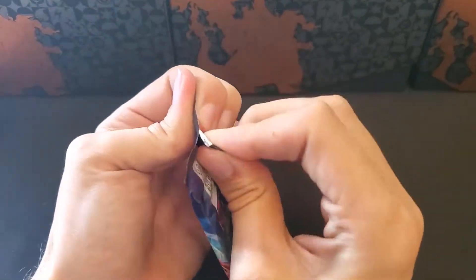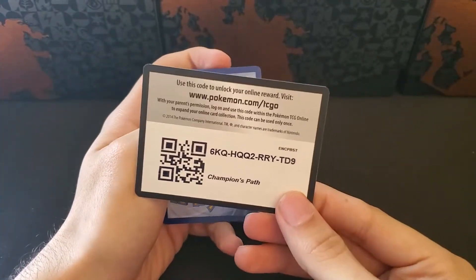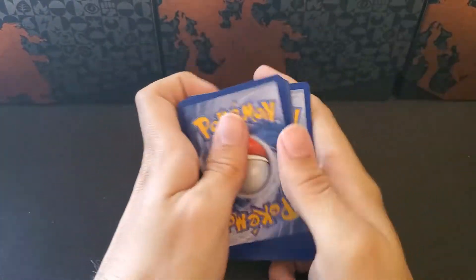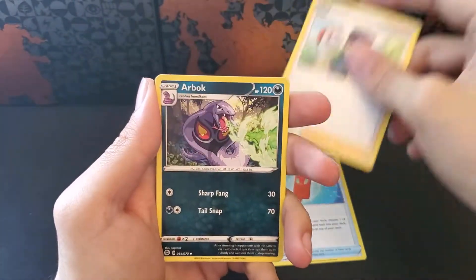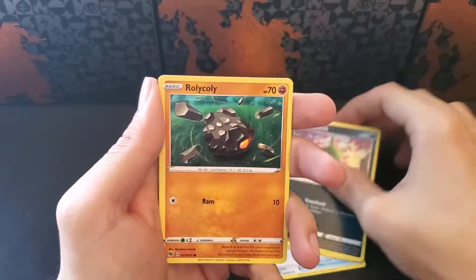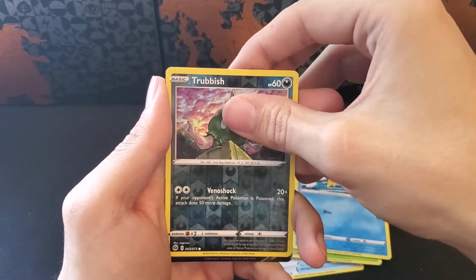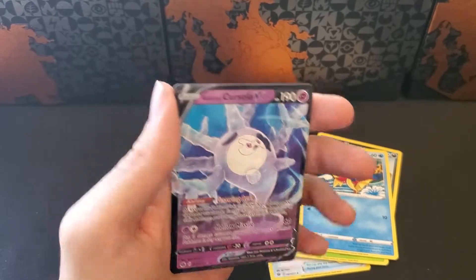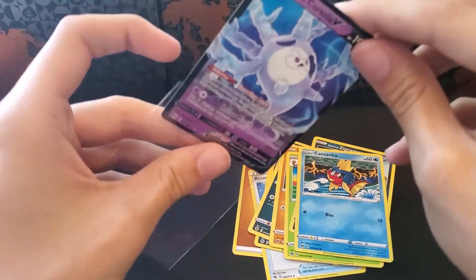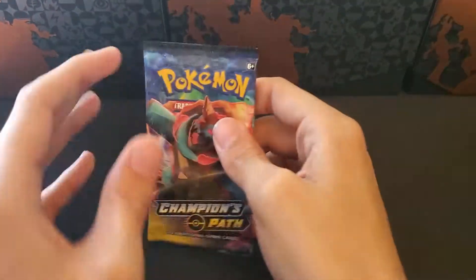A lot of repeats. Down to the last 5 here. We haven't pulled anything too crazy. Let's go fire, fighting. Rotom Phone, Hop, Arbok, Trubbish, Roly-Coly, Hakuna, Galarian Zigzagoon, Carvanha, a Reverse Trubbish, and a Galarian Cursola V. That is the 4th V card we have pulled, with 4 packs to go.